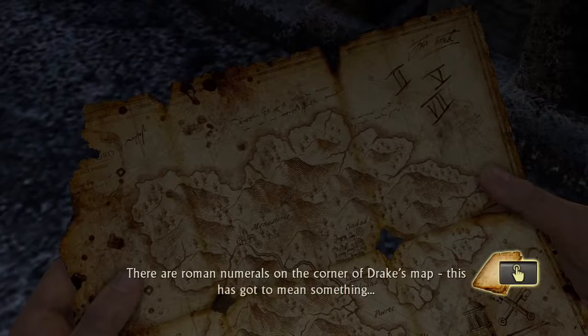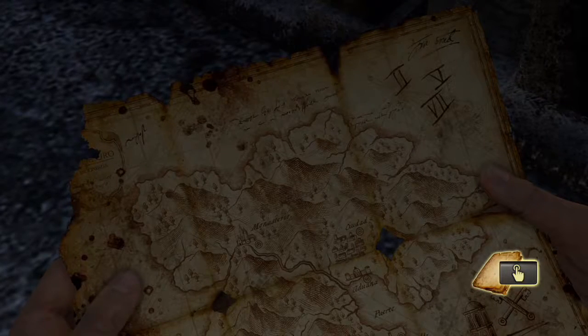If you guys don't know, I already went through this section of the game but I lost all the footage so I'm going back through it. We got the Roman numerals up there — what do they mean? I think it means we just follow those.